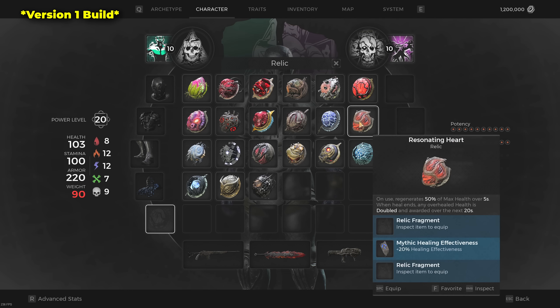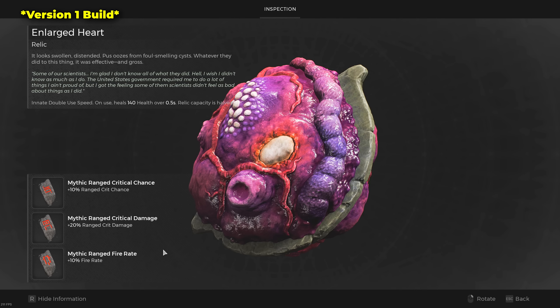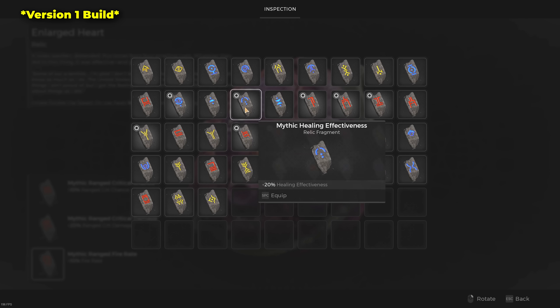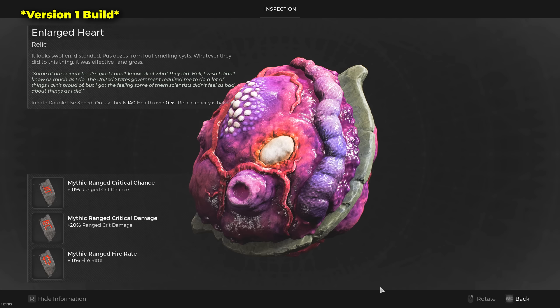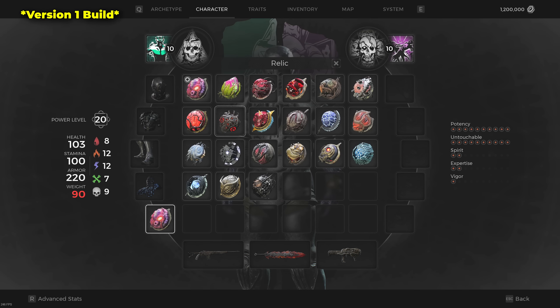For the Relic, it's really up to you. I've always used the Enlarged Heart — 5 relic uses, always heals to full, and its use is extremely quick. For Relic Fragments, I use an ideal ranged DPS combination of Crit Chance, Crit Damage, and Rate of Fire. I've also tried swapping Rate of Fire for damage reduction or extra health, but in Apocalypse it plays a very little role — it still won't stop one-hit mechanics. So we're better off with damage increases.